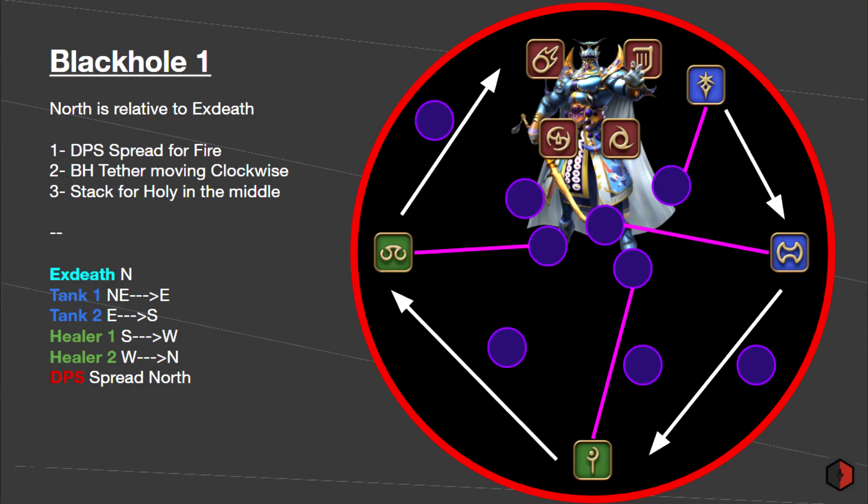Pretend the Dark Knight in the picture is Deli as a Paladin, and the White Mage at the bottom of the picture is Zack as an Astro. The DPS don't matter. Remember, the Black Hole placements are random, so the Black Holes in the picture may not be representative of what it looks like in the actual fight. Umbrella is vacuuming in the background, by the way, so sorry about that noise.